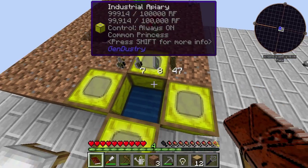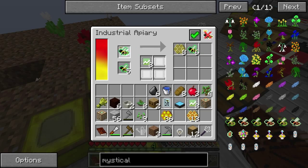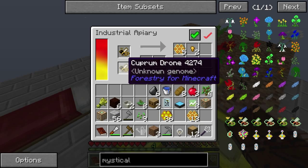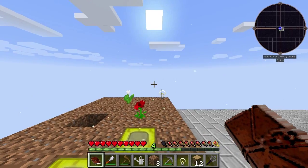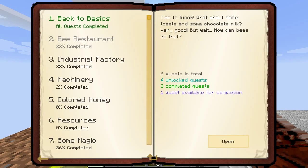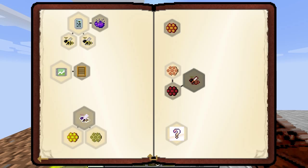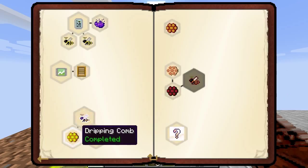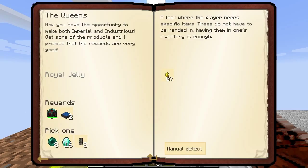I've been doing alright on the commons; I want to get loads of commons. When I was messing around with this I've always wanted to get loads of commons. The issue is how many copper nuggets do I actually need? Because it's probably not that many — and 32 royal jelly for this quest. And now you have the opportunity to make both Imperial and Industrious.